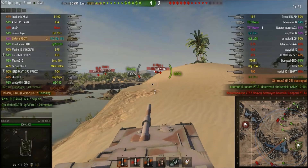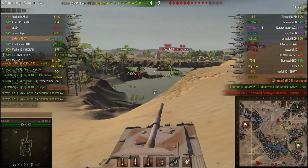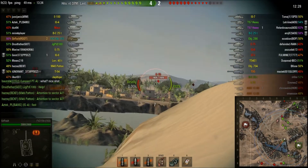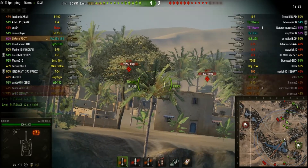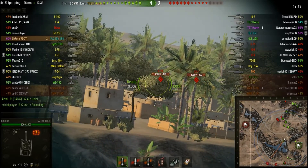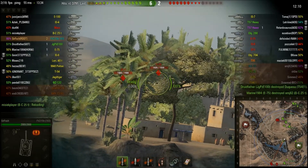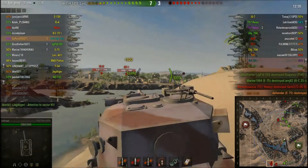Without shooting HESH, this thing has the worst DPM. Basically it is balanced all around HESH, which is a bit annoying since HESH rounds cost 8K credits per shot, which is really a lot. But if you shoot HESH, your DPM raises from around 2K to almost 4K per minute or more — that is quite sick. Then again, there is not a high probability that you'll pen and do 2K damage that often. Well, maybe in this game.